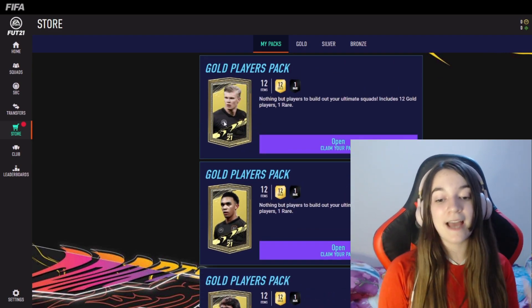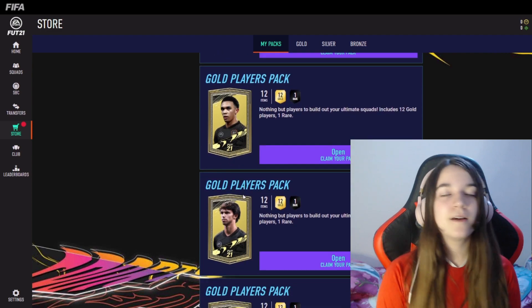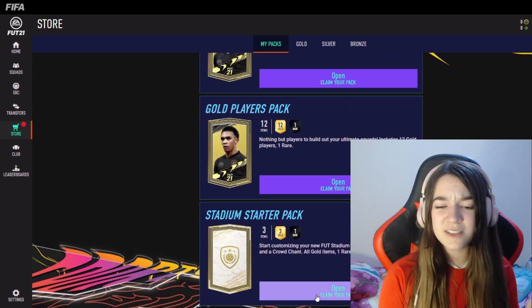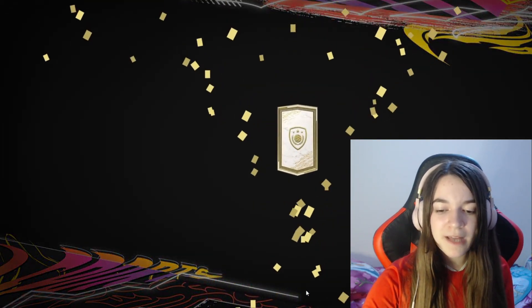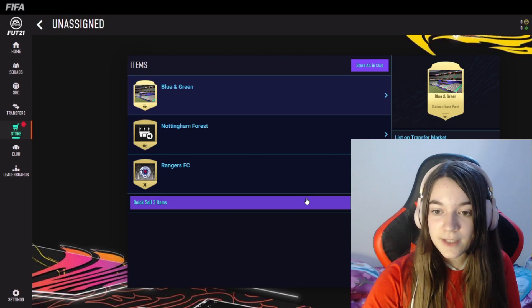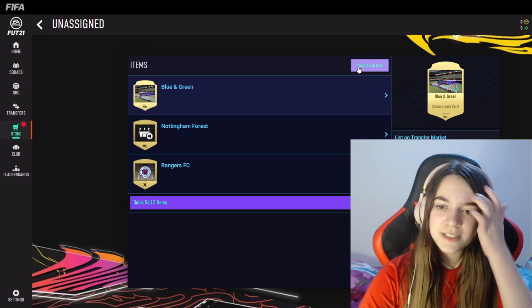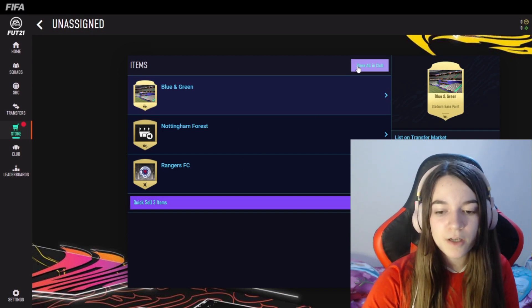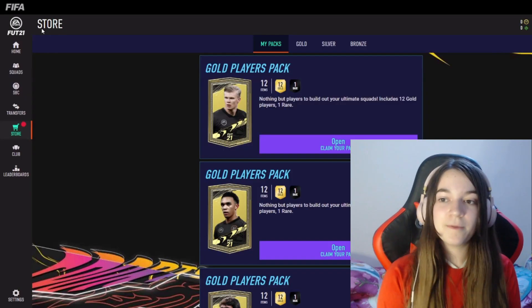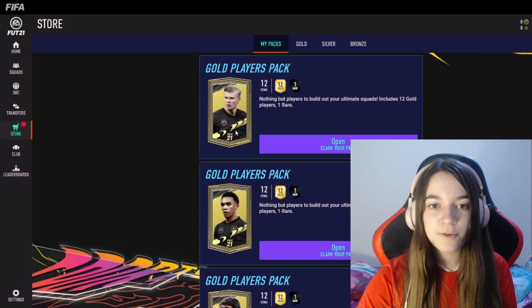We have four gold player packs and one stadium pack. We are gonna start with the stadium pack to get the lousy ones out of the way. We've got some stadiums — got a blue and green one. Nottingham Forest and Rangers Football Club. That's cool.